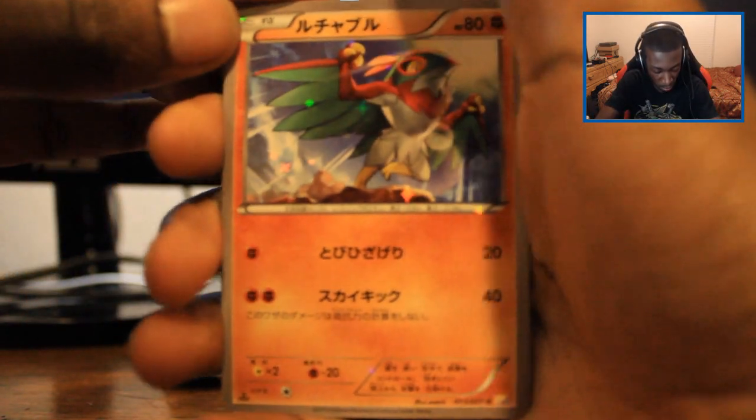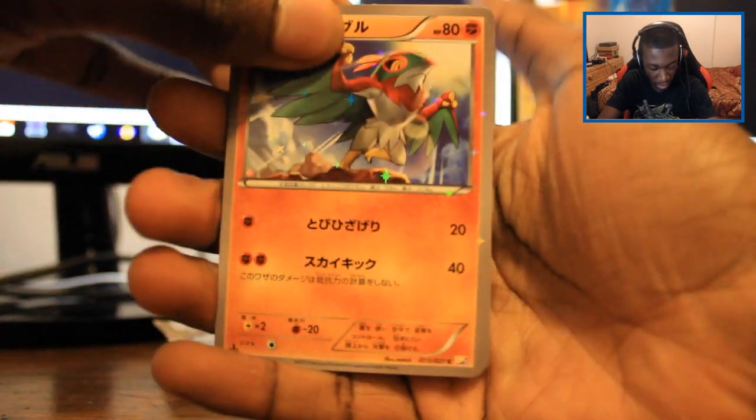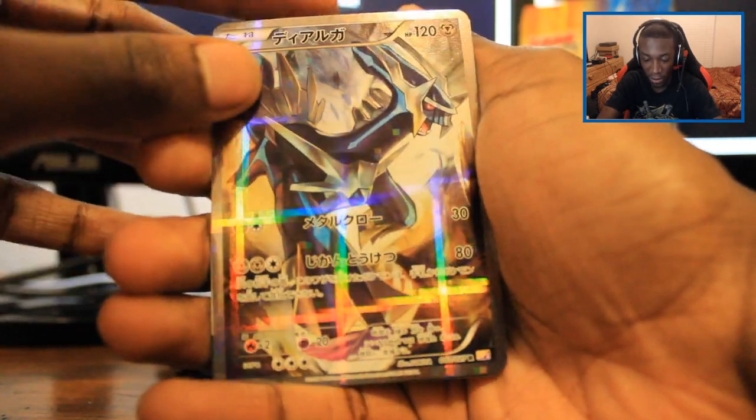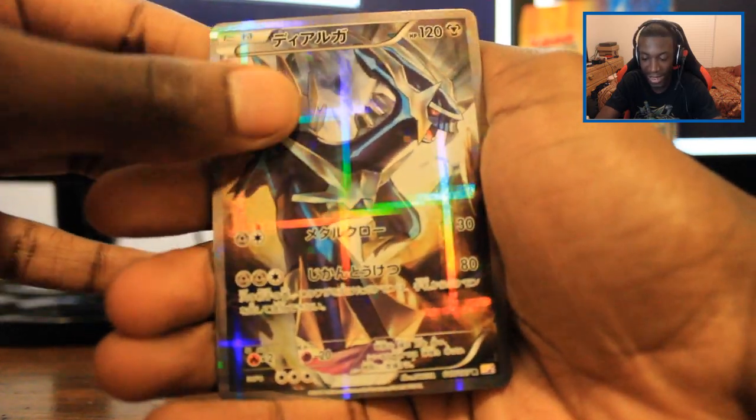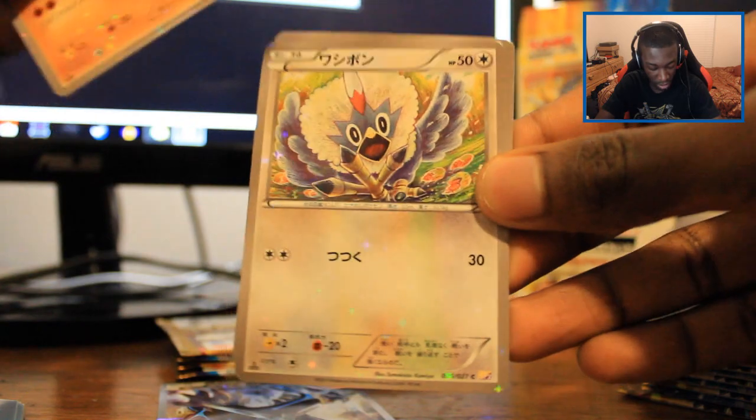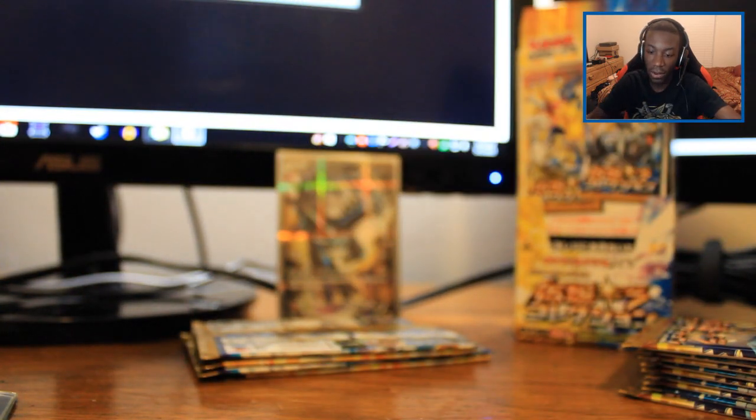Everything is sparkly! We got a Hawlucha, Rufflet - yep, everything kind of sparkles. Chespin, yep. Oh look at this Dialga, oh my gosh! Why does that look so nice? And then we get this little promo card. Look at this thing - it's not even EXs, that's the thing. These cards have the little tiny sparkles, but then this Dialga just comes in and destroys everybody. That is amazing!